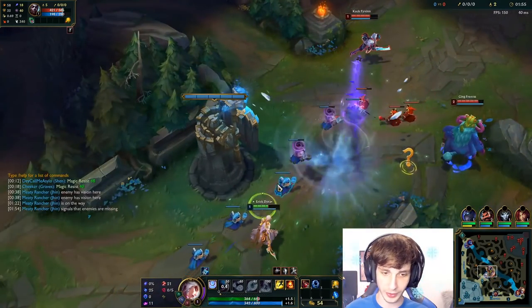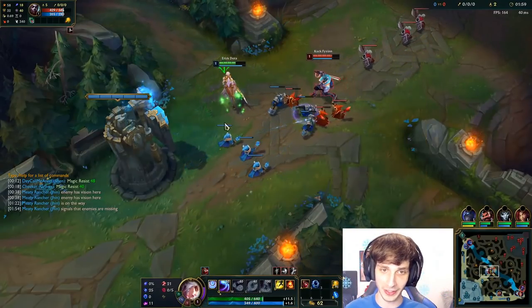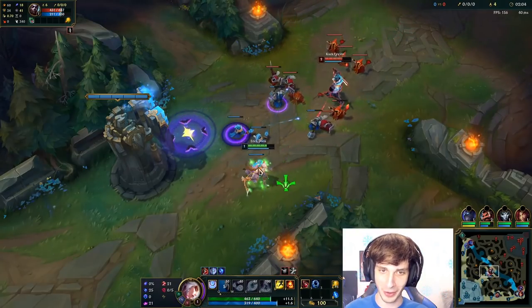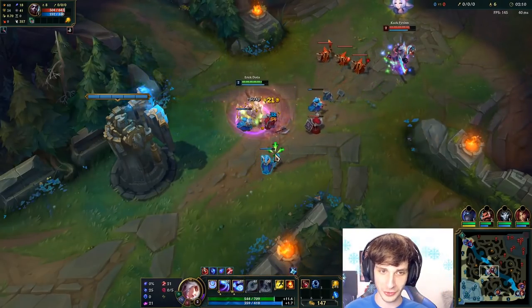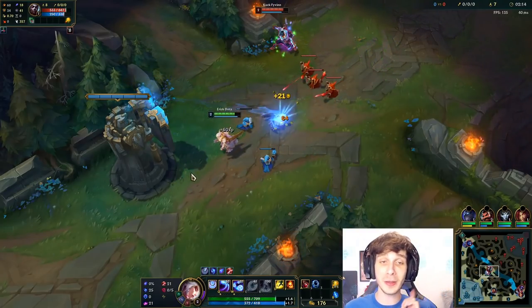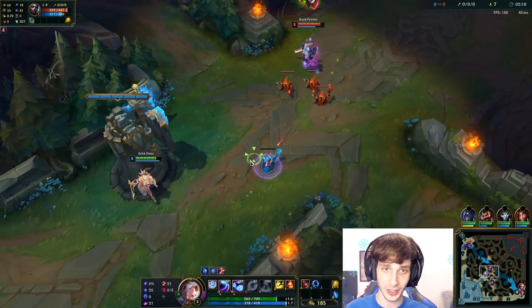He started blue buff and then went straight to mid lane — literally buff straight to mid lane. Nunu's like a pretty cheesy jungler when he likes to do those kinds of ganks. I'm happy I have Phase Rush and got that proc there, I honestly didn't expect that, but it seems like he's going straight up to his red now too which is interesting. I think Diana's actually pretty good right now — I made a mid lane tier list so if you guys want to see it I'll link it in the description.